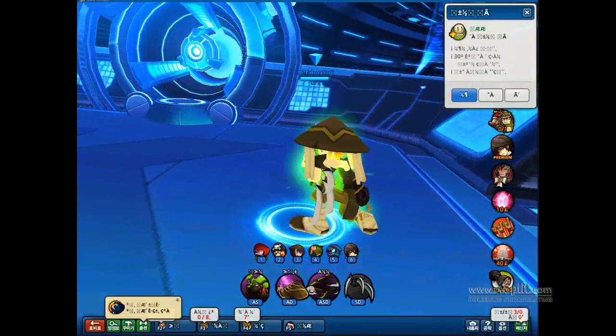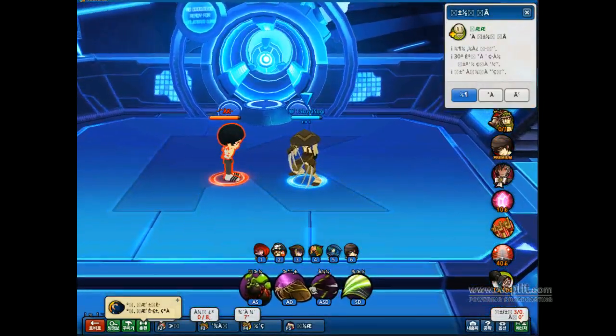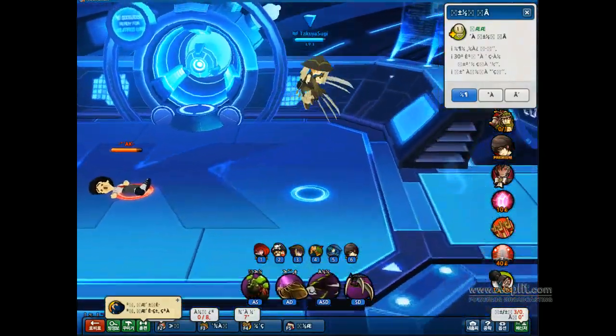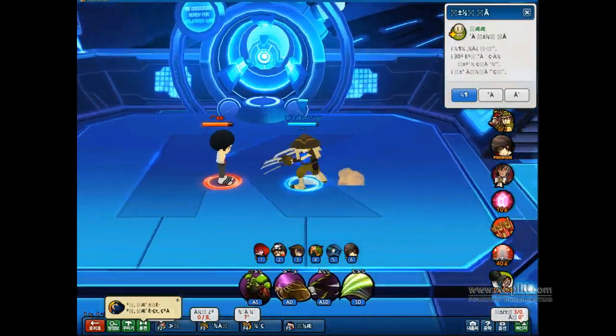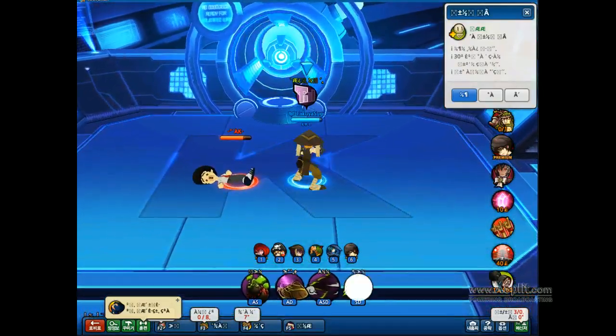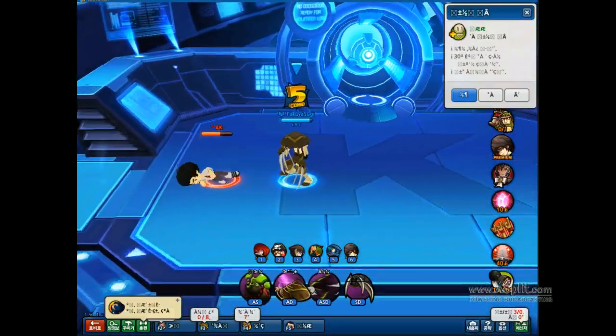Moving on — let's get into the skills. Weapon skill: nothing really new there; it's pretty much the same. You can trigger it in the air now, though, and it is aimable in the air, so you can jump and confuse someone and jump towards them with the weapon skill — that'll be a nice juggle opportunity.